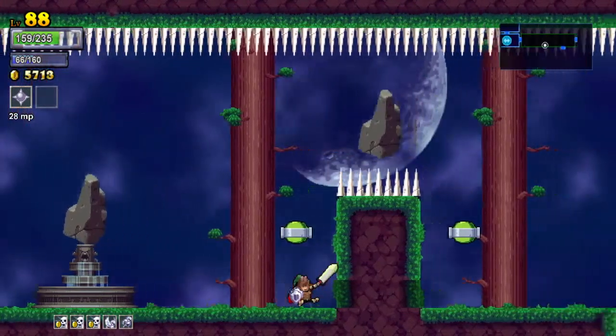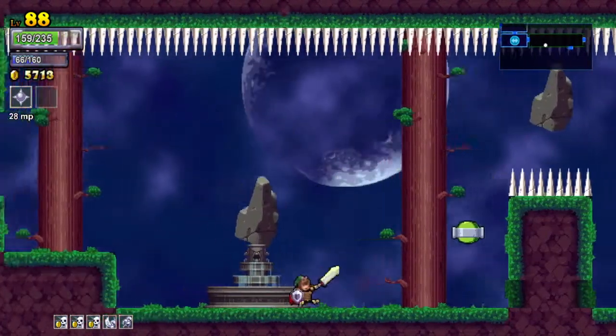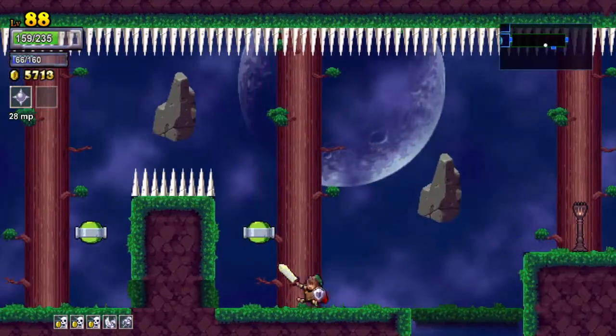Another reason for dash — there's a spike issue here. Instead of having to try and jump down onto it or make the jump with a running jump, you can just dash right over it.